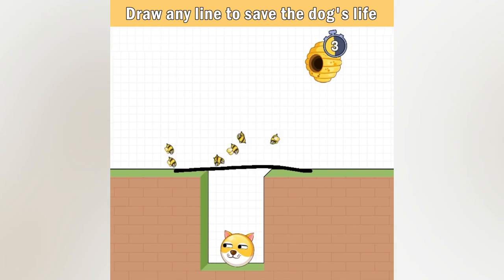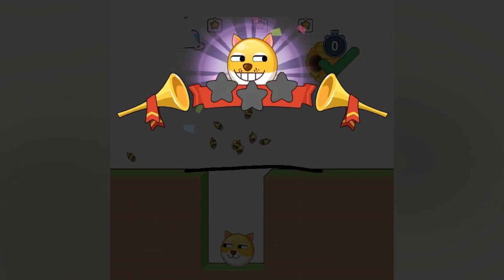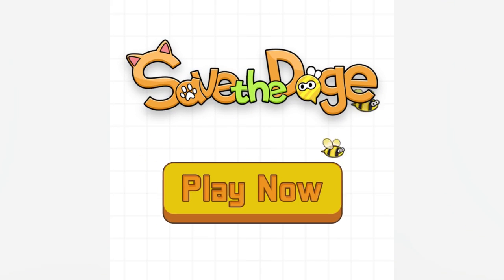Catch is you can only draw one line with one finger. Think you can do it, or will you crack under pressure? You're gonna have to play to find out, so download Save the Doge now.